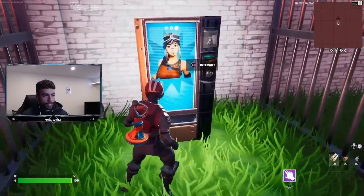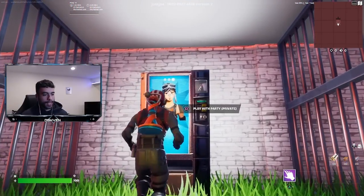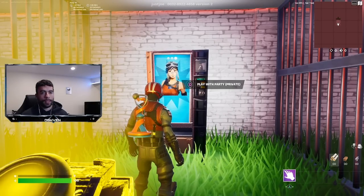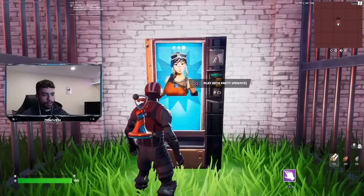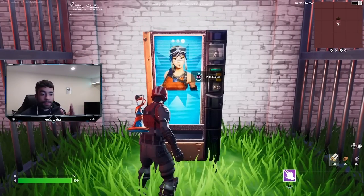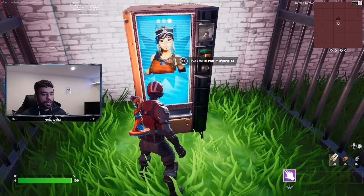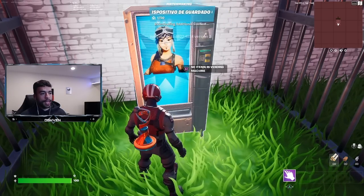I started from the top and worked my way down clicking all the buttons. The interact button takes like five seconds to use. I clicked it, then went to play with party — and it actually started matchmaking, which I had to cancel.